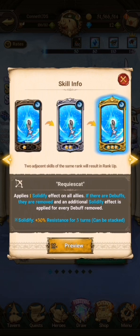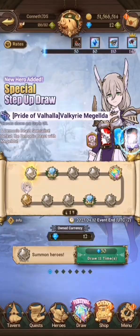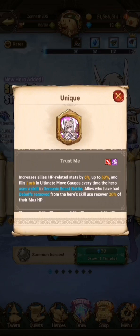The Solidify adds plus 30% resistance for 3 turns and it can be stacked. At rank 3, it removes debuffs and adds a Solidify for every debuff that is removed. The ultimate move is pretty much the same as others — a Blundering Blow adding a power strike.